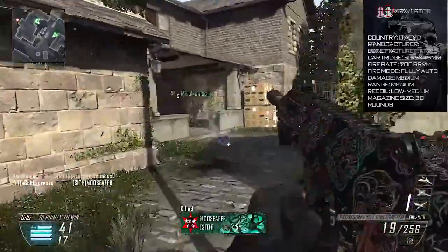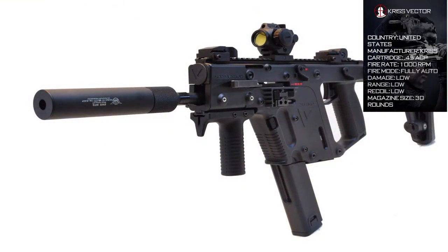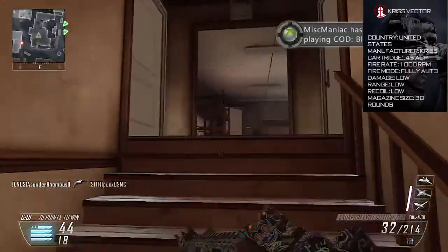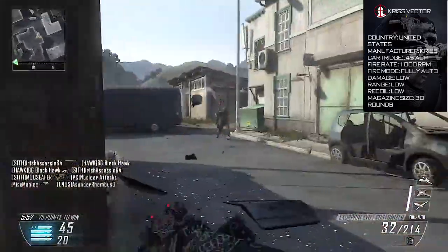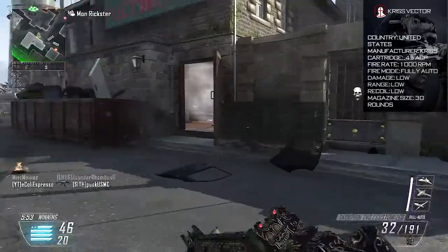Next we have the SMGs. The first submachine gun is the KRISS Vector with a fire rate of 1000 rounds per minute. This is faster than the Vector in Black Ops 2 but slower than the Scorpion Evo, just to give perspective on the rate of fire. With an asymmetrical recoil and inline design system, it's going to reduce recoil and give you the most accuracy for your shot, with 30 rounds per mag.